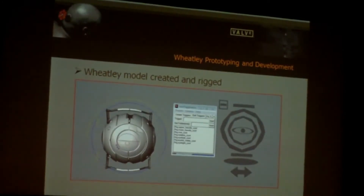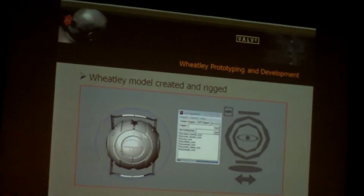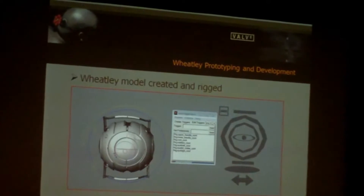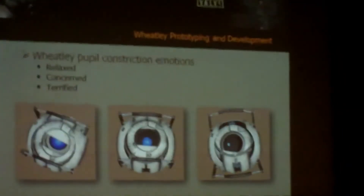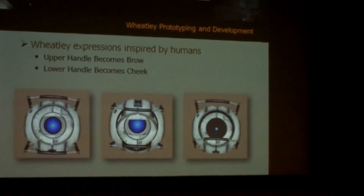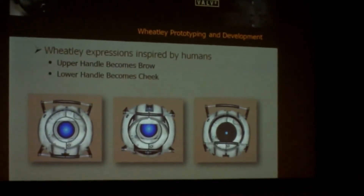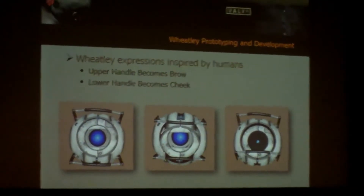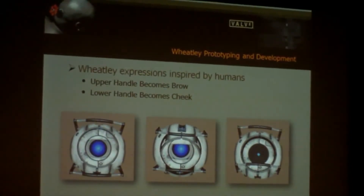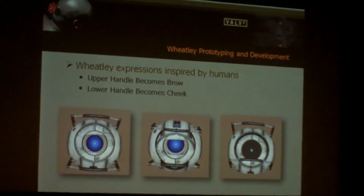He had very few controls, but just with the way they could be combined and all that planning that happened beforehand, we got a lot of variety of expression out of him just from combining all those different controls. For instance, he had some acting language with the size of his pupils that could show whether he was relaxed, a little concerned, or scared out of his mind. His handles, just by being in different poses, could imitate the movements that humans do with their brows and cheeks when talking. So even though Wheatley has no mouth, he talks nonstop, and having these brow and cheek stand-ins really helped give the illusion that the voice was coming from him.